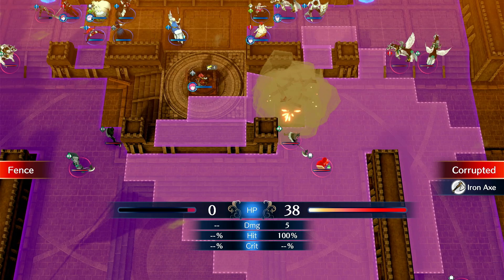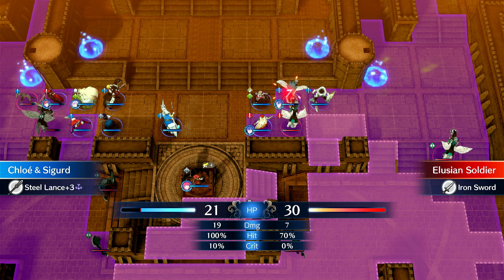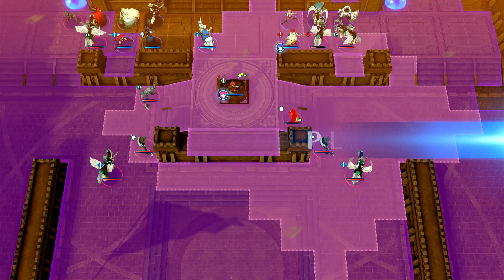Get some damage on these. The key is just to hold the fronts, then hit them on enemy phase for damage — just turtle and kill them when it's your turn. Eventually you have to recover because they're going to try to overwhelm your defenses. That's the whole point of this map.